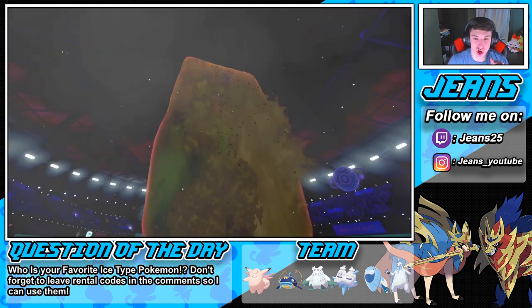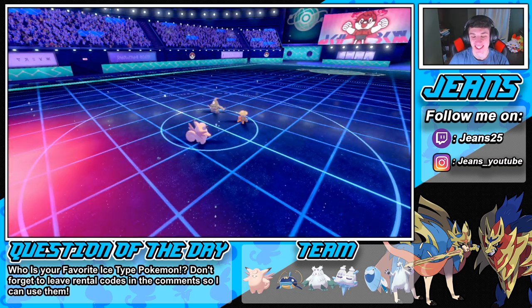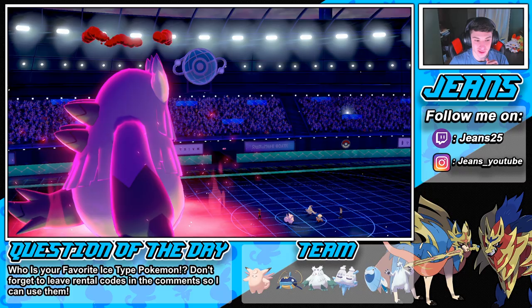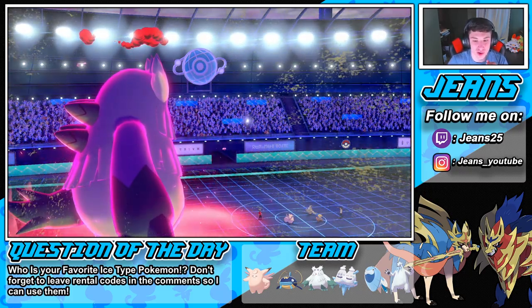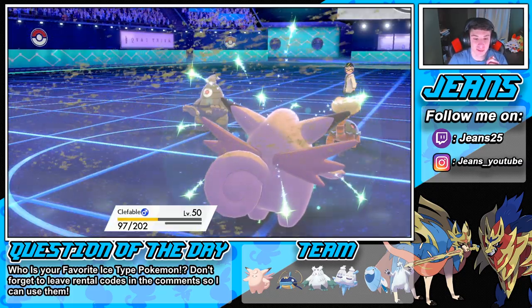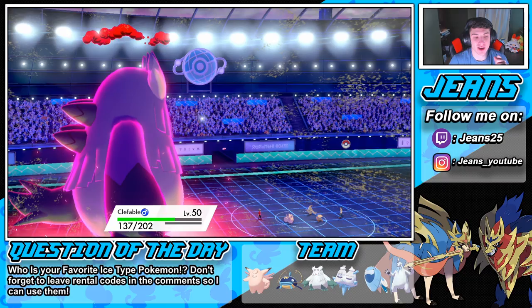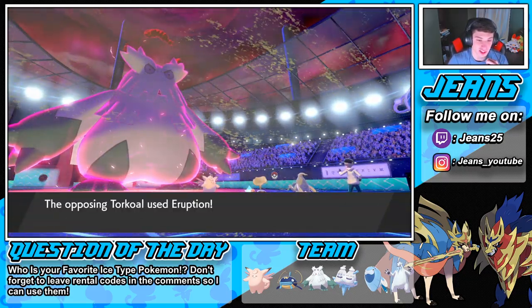Torkoal is just a wall, a big turtle wall. Here comes Max Rockfall — how much damage are we gonna do? Oh yay baby, get him! Poo poo damage. Here comes the Sandstorm, and the Life Dew is gonna pop out before they even attack. I'd rather they hit my Abomasnow first. I don't think Hatterene would've survived anyway. The Aurora Veil is off. Here comes the Eruption.